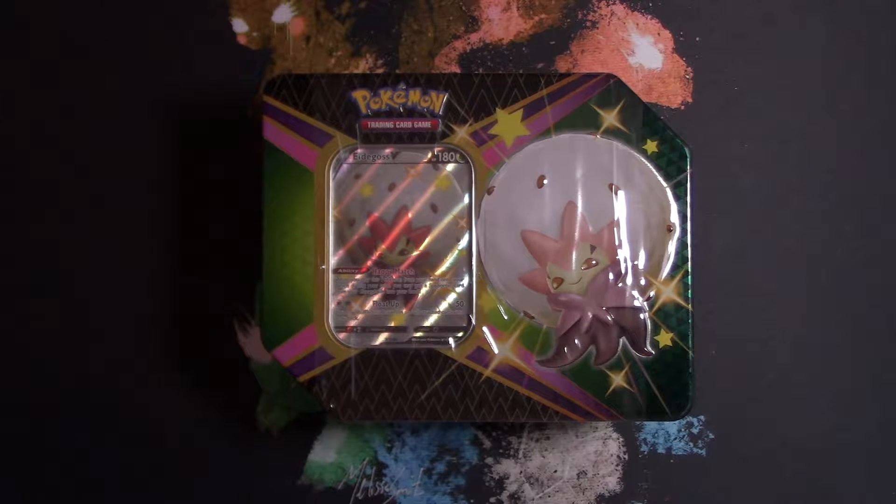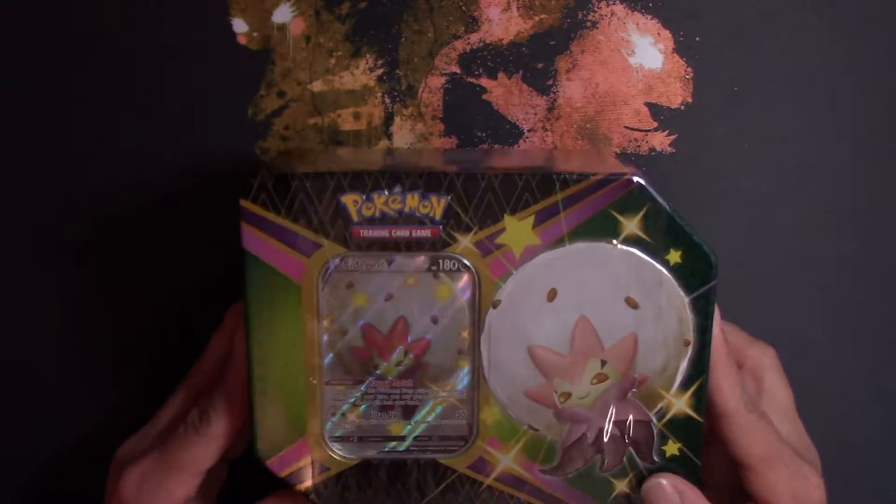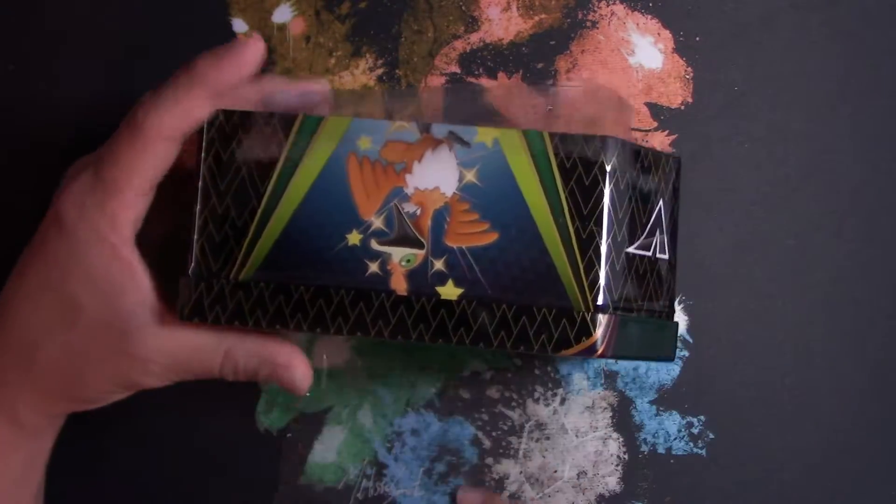Hey guys, it's Pokey Luck here with the next episode. In this episode we're opening up a Shining Fates Elder Goss V10. Let's open it up and see what we get. Hopefully we can pull that Charizard or that shiny Ditto VMAX. Anything full art is what I'm looking for that I don't have, so let's get it.